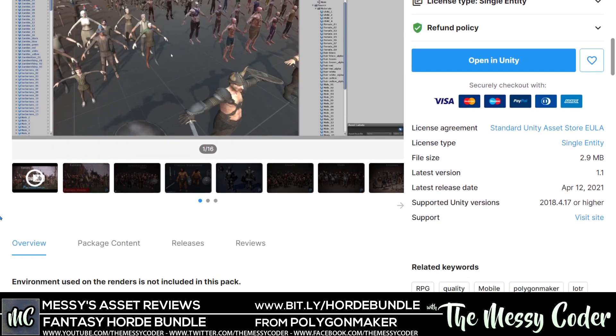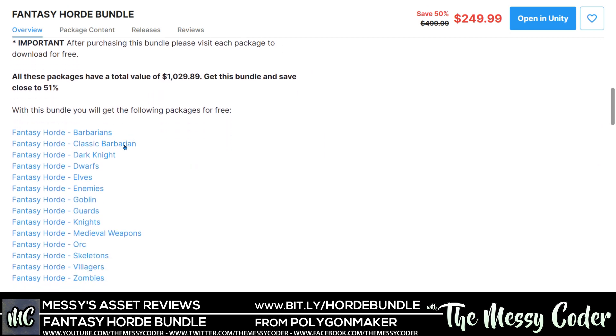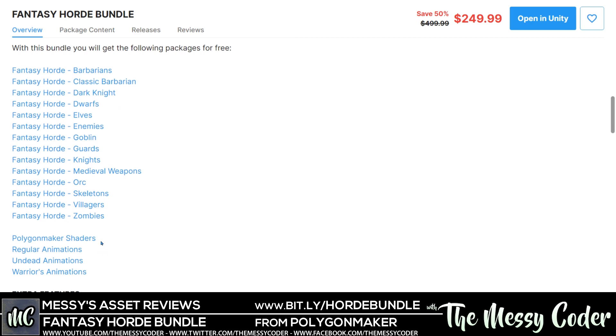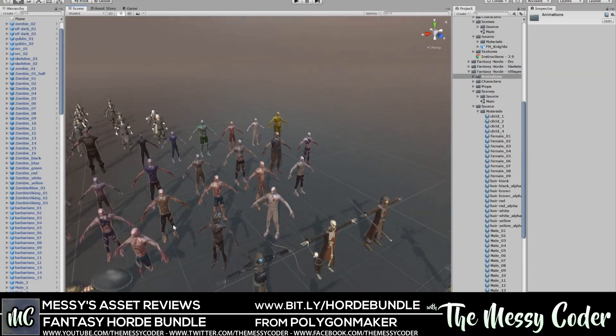It's actually over a grand's worth of stuff — over a grand, $1029.89 — because you get the barbarians, classic barbarians, dark knights, dwarves, elves, enemies, goblins, guards, knights, medieval weapons, orcs, skeletons, villagers, and zombies. You also get the shaders for the HDRP, the raking animations, undead animations, and warrior animations.